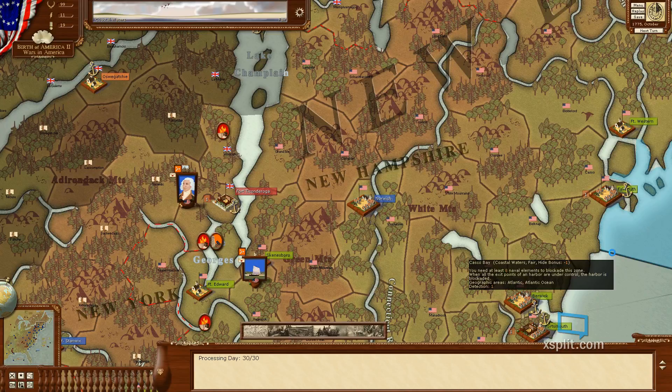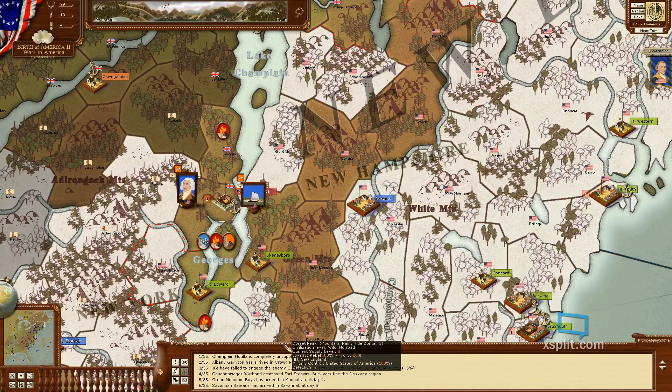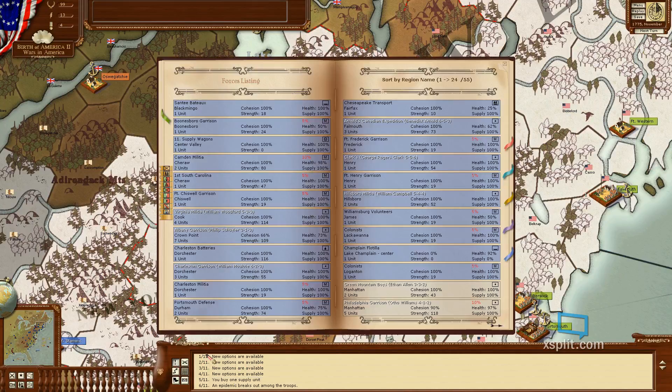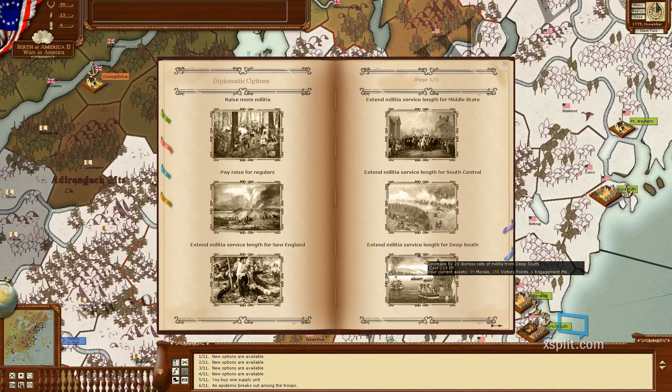Nothing seemed to happen. I put them on assault. New options are available - F1, F2, F3 buy cannon, commission privateers, F4 raise more militia, extend militia service. I really need some EPs to extend militia service but I don't have any EPs to do it with.